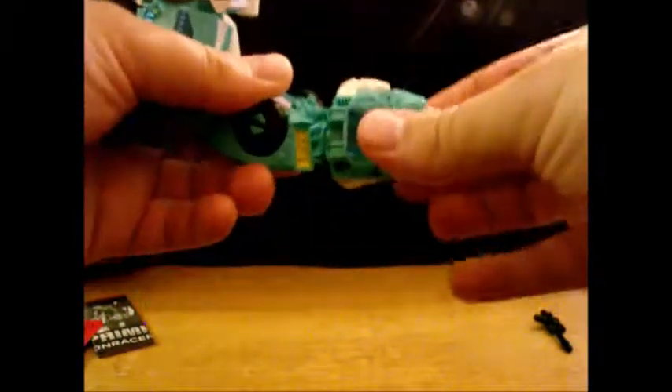You got two elbow joints, a swivel, and a wrist swivel — barely. And you've got an outward shoulder joint and a ratcheted — let's go into leg mode, which is somewhat more interesting.